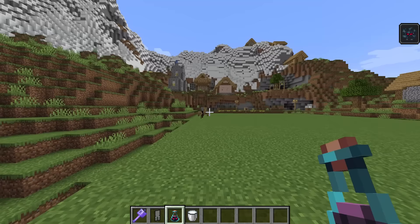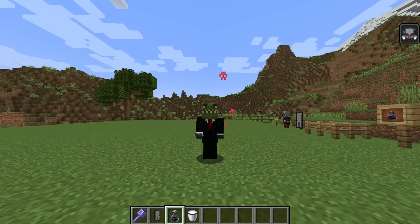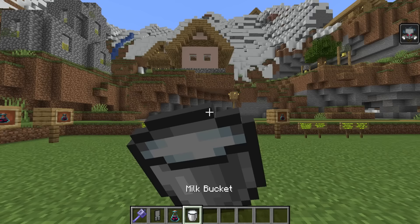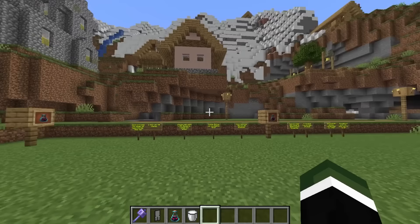Keep an eye on my status effect, because as we start to enter the village, you'll notice it will change — it will go from the Bad Omen effect to the Raid Omen, which has a countdown of 30 seconds. You get some really cool particles, but I can drink a milk bucket to cancel this out. It's now down to player choice, which essentially breaks automatic raid farms.